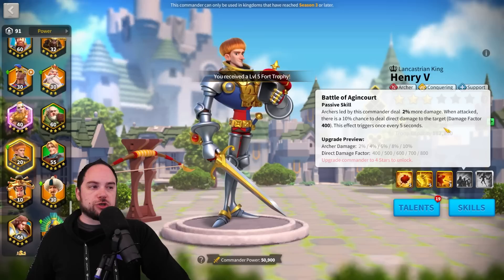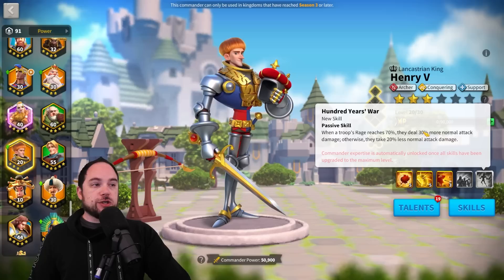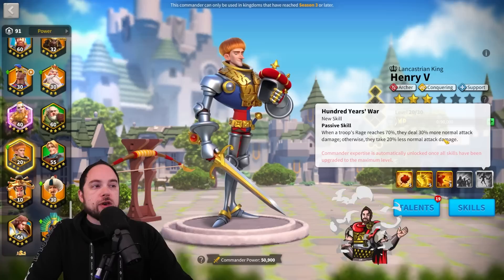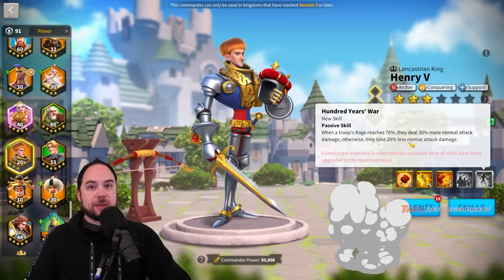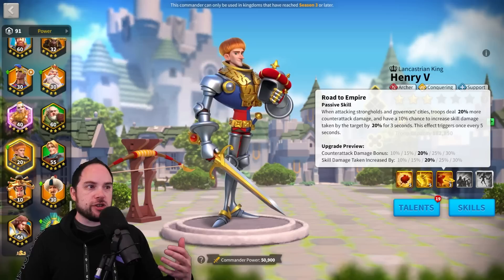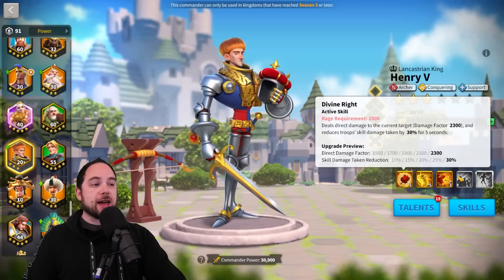The expertise skill is a passive. When you reach 70% of rage, you deal 30% more normal attack damage; otherwise, you take 20% less normal attack damage. Very good anti-swarm mechanic — sometimes you deal more damage, sometimes you take less. This is normal attack damage reduction, so you have to be directly targeted to benefit. Overall, Henry's kit is really good: great for swarming a garrison due to single target damage and the debuff, and great for rallying because you reduce the damage you take pretty substantially from the active skill, and you make the target take more skill damage.